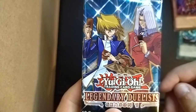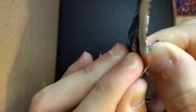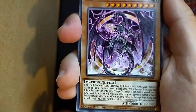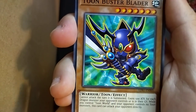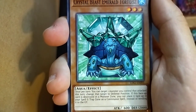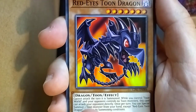Up next, another Joey and Pegasus booster — the final one from this box. Ancient Gear Reactor Dragon — strong card. Another Toon card: Toon Buster Blader. Nice turtle — looks like another Pokemon. We had Espeon, now we have Terrapagus. Another Toon monster, and it's also a Red-Eyes monster. Cute.